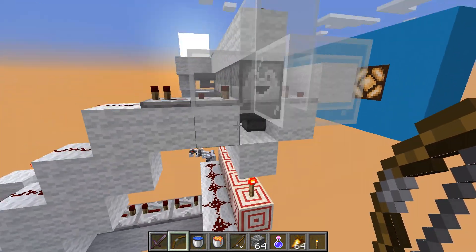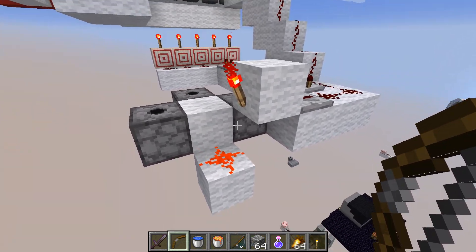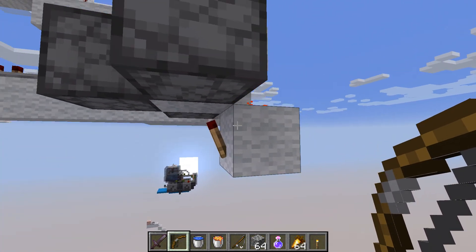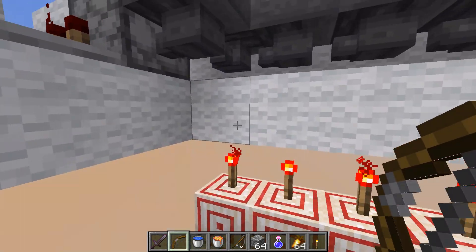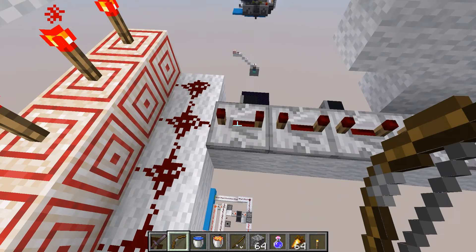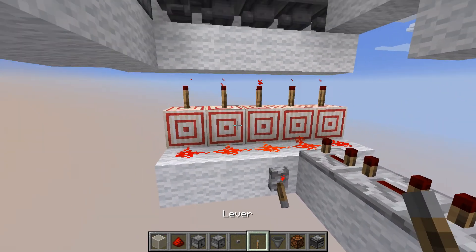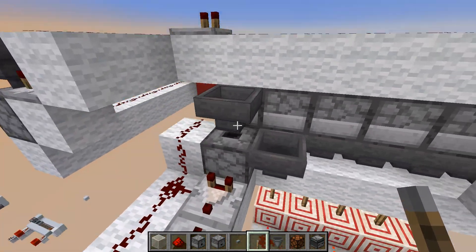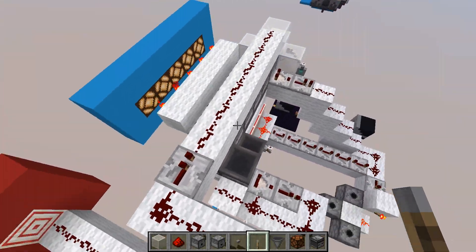You can see it right there. Once you reach the end, it sends a little signal down here and creates a torch burnout system to trigger the firework show. And then it resets by unpowering these hoppers. Because if you put something in right now, they're not going to move. But if these hoppers are turned on, everything will go through and shoot up into here. Pretty simple.